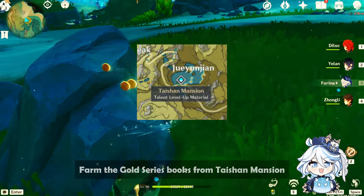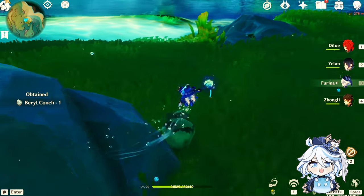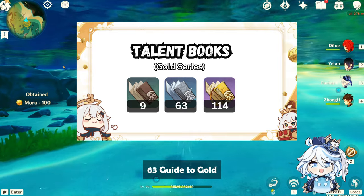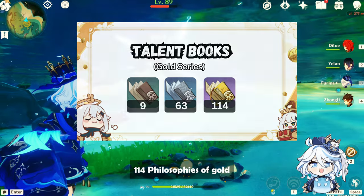For talent books, farm the Gold Series books from Taishan Mansion on Wednesday, Saturday, and Sunday. Gather 9 Teachings of Gold, 63 Guide to Gold, and 114 Philosophies of Gold.